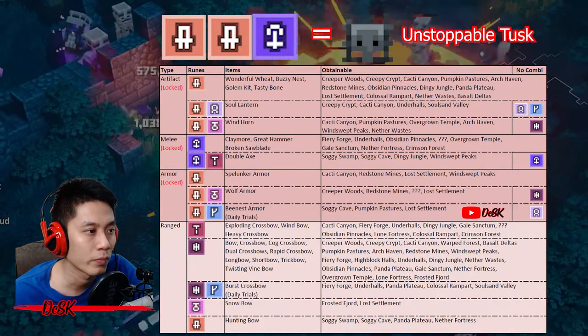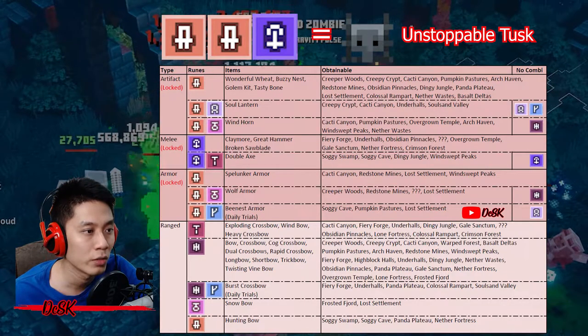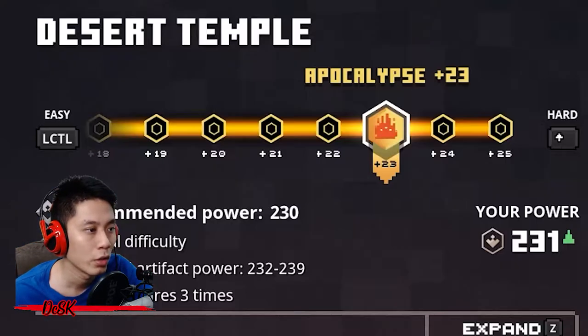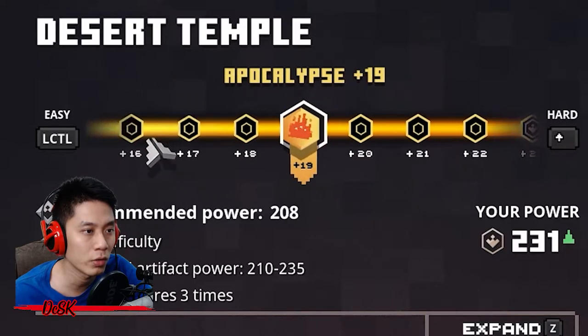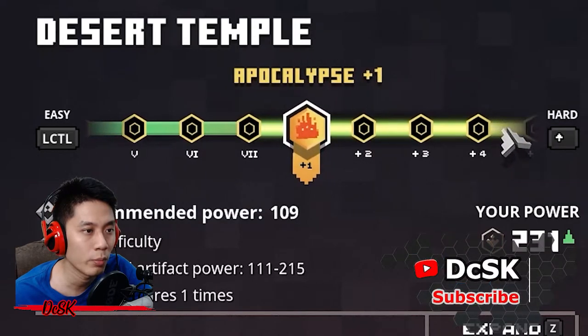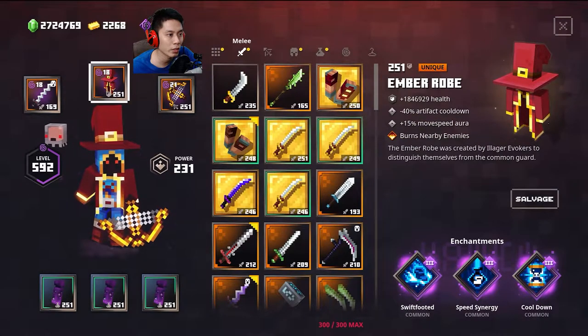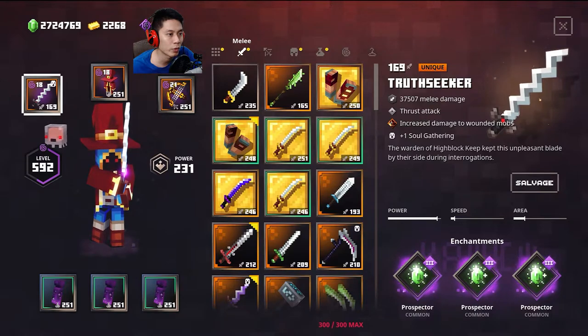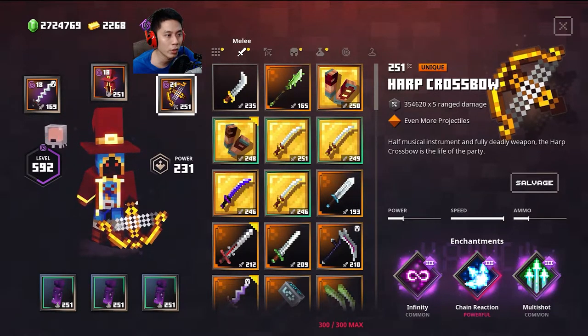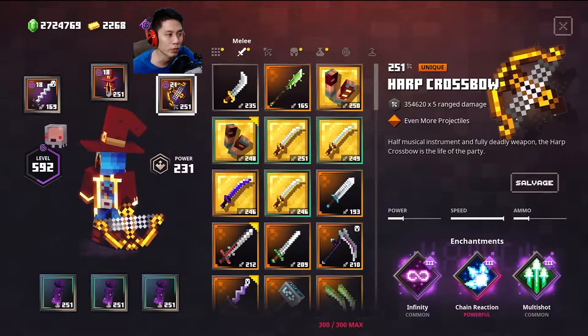Just keep farming at these two maps repeatedly and you can get everything you need to summon the Ancient Unending. It doesn't matter if you can't get any of the ranged weapons for your rune — as long as you get the required rune, six points is good enough for a quick run. To farm all these items faster, choose a difficulty where you can one-shot with your ranged weapon. If unsure, select the easiest difficulty. If your power level is at 250, Apocalypse Plus 10 is a good choice. Equip armor and artifacts that increase movement speed, and a melee weapon with Prosperous enchantment — it's a bonus so you can earn some emeralds while farming.